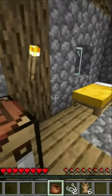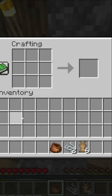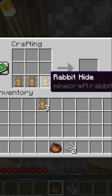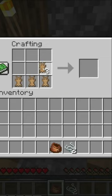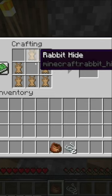To craft a bundle in Minecraft 1.20, go into a crafting table's 3x3 crafting grid. Get 6 rabbit hide and put 3 rabbit hide on the bottom layer. Then on the second layer, put rabbit hide on the left and right with a space in the middle. Then put a piece of rabbit hide on the third layer in the middle.